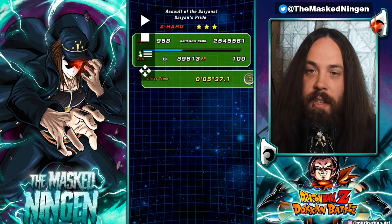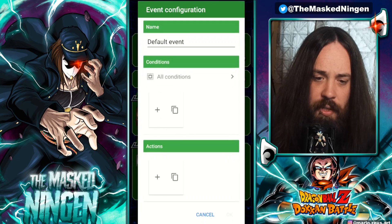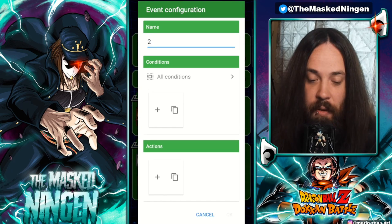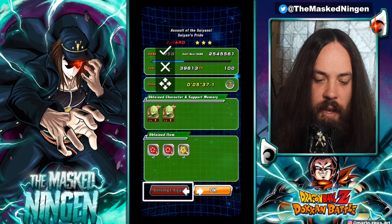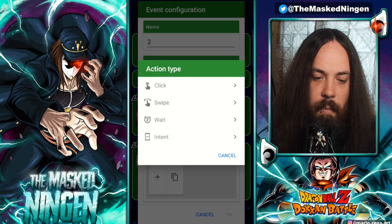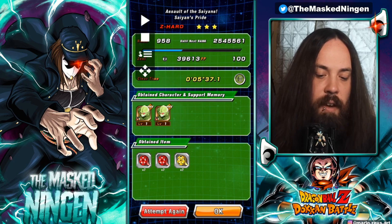So this is the result screen — we need to add step 2. Add a new event, call it '2', click the square to set a condition. This time we want it to look for and click the 'Attempt Again' button, so we capture just that button, press OK, then set the action to Click on Position targeting the Attempt Again button. Press OK, then press tick. We press Attempt Again ourselves, and a confirmation prompt comes up.